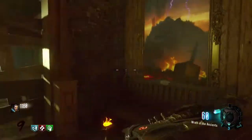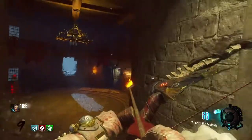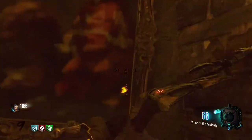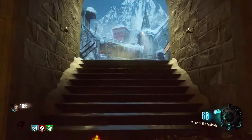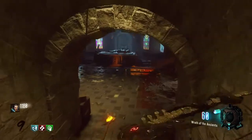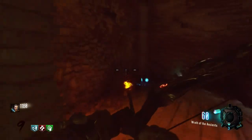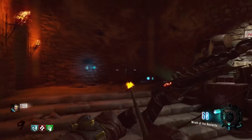This order will change every single game so it's not going to be the same. After you've gotten the correct order of the paintings, go down to the tomb area and walk into the spot where it has the two wolf heads facing opposite directions. Walk in there and you should hear the crack of the wall and a bunch of wolves howling.